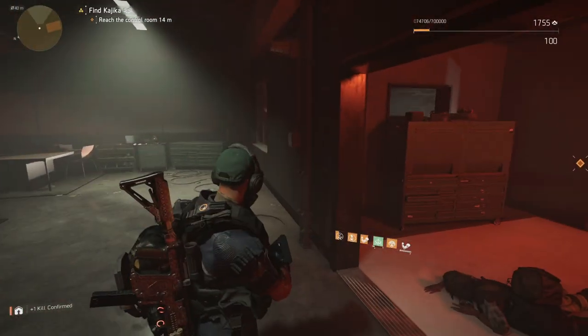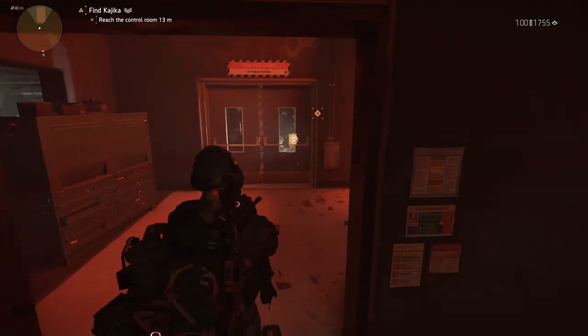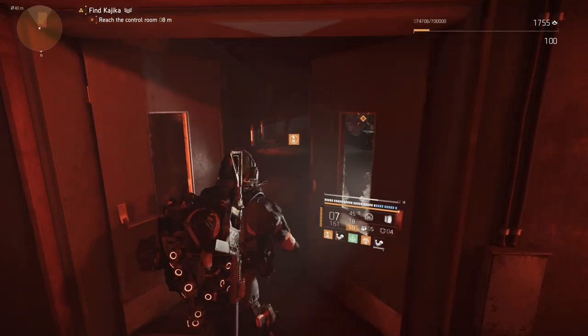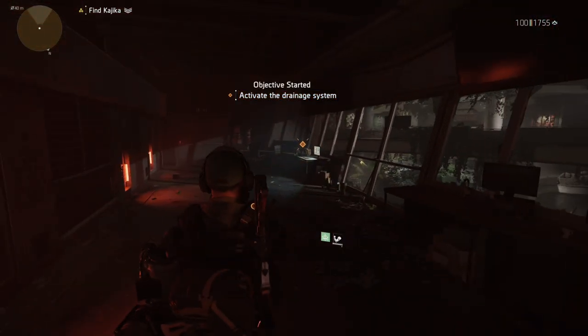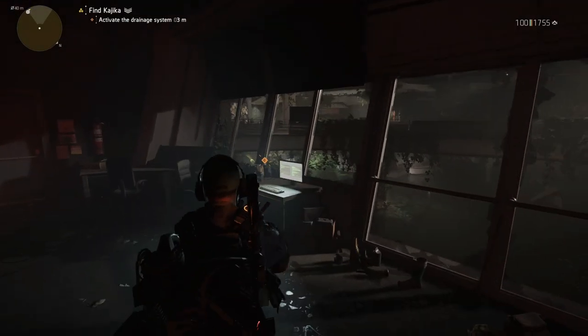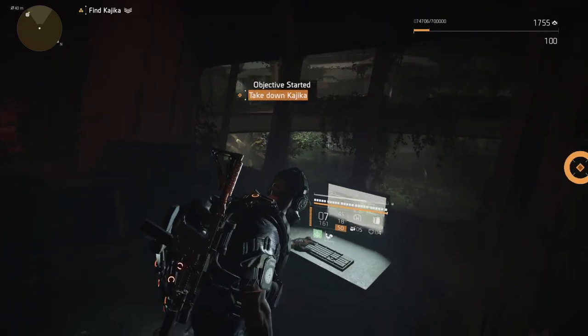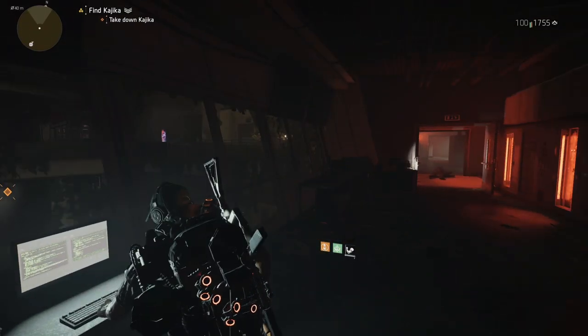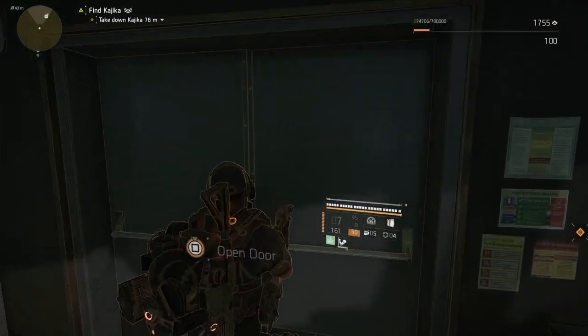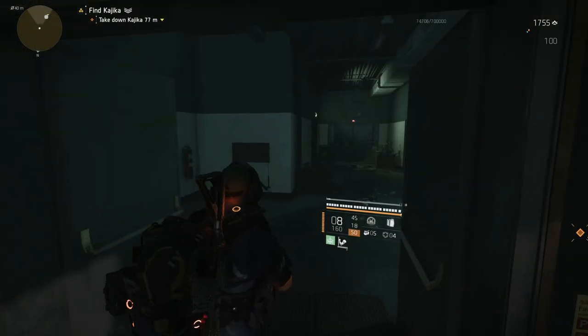Once you get to this part, there will be double doors right in front of you. Open them up and use the panel — as soon as you use the panel, it's going to open up the two doors to the left. It will say 'Take down Kajiki' and you have to go through these double doors.